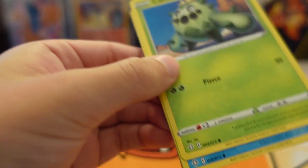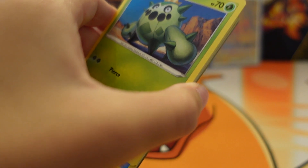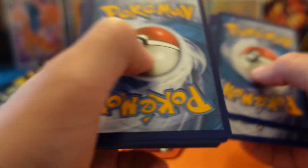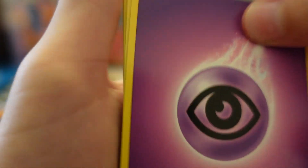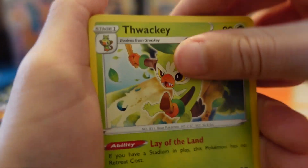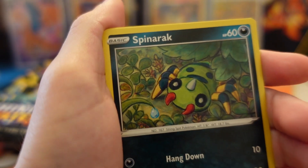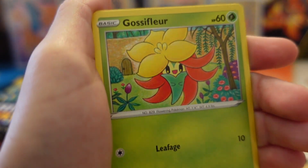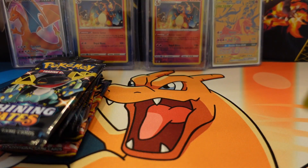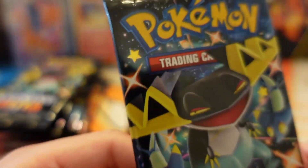Next we are going on to our last Corviknight pack artwork. This is already a good start on the video — first pack. Got a Cramorant, a Cacnea, Toodle, Spinner Rack, another Coupon, Glossopher, a Manaphy Reverse Holo, and a Real Boon Hollow. Pulled this last time but it's still a really nice card. Finally remembered his name — it's Dragapult.